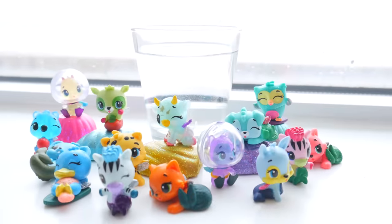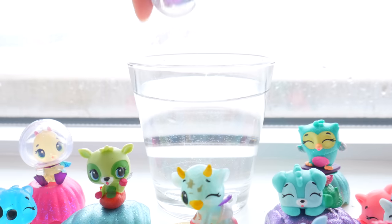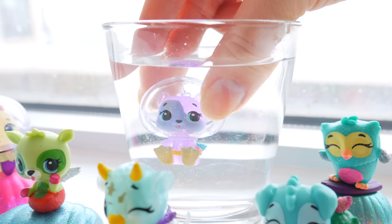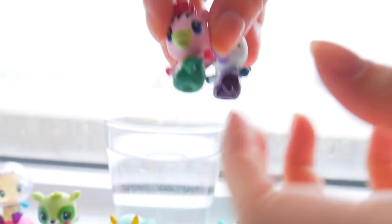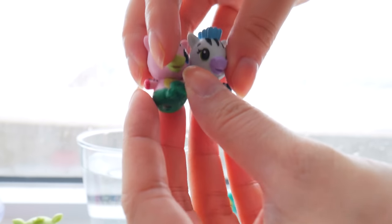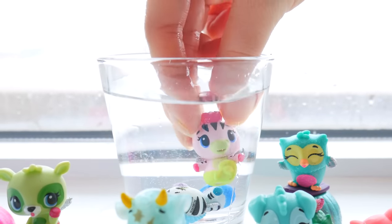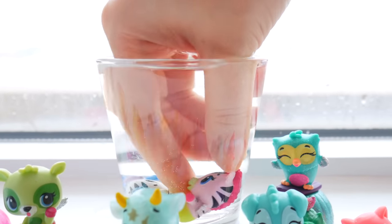I've got a cup of warm water over here. The first thing I want to do is try our scuba diving hamster — scuba dive! Oops, I think I filled the helmet up with water. I think it's only the flipper that changes color, which is still so cute. How about we dip our two zebra friends? Yes, let's dip them together. This one changes into a yellow mermaid tail.